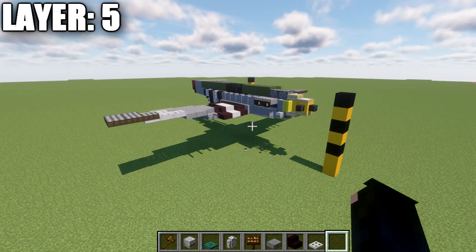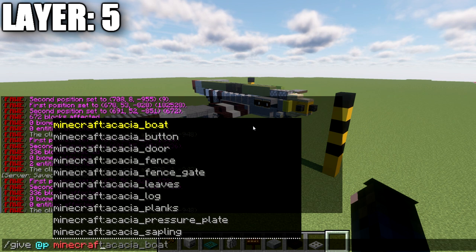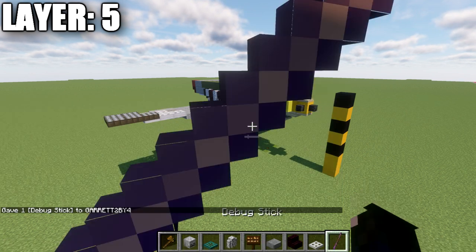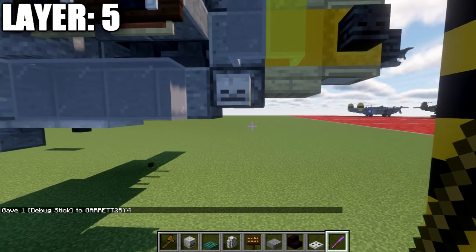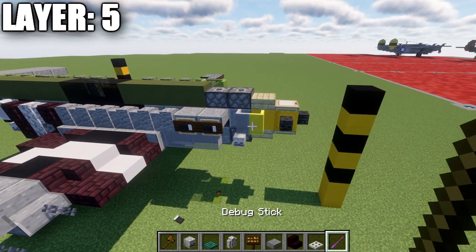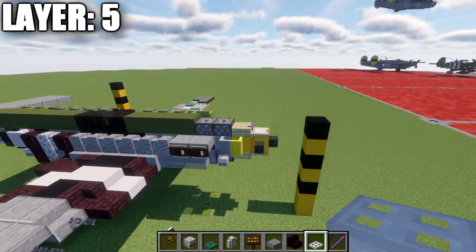Before we move on to layer five, if you're on Java, go ahead and use a command — the slash give command: /give @p minecraft:debug_stick. It should autofill; press tab and press enter. It will give us this glowing stick, and what we can do is go up to this piston on the bottom near the front and right-click it to go ahead and form this piston. Keep this debug stick handy because we will be using it a little bit later.